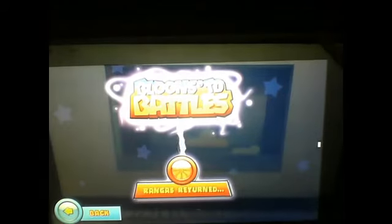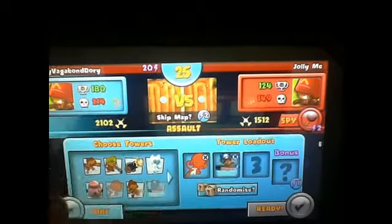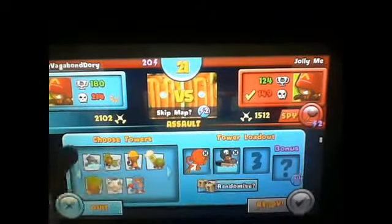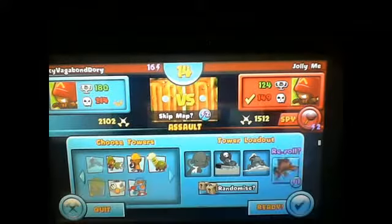So this is going to be just one strategy that I like to use very often. You have to choose the ninja, monkey buccaneer, and a submarine. Just hit the random guy.